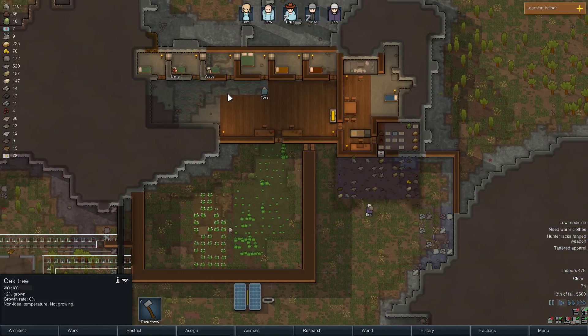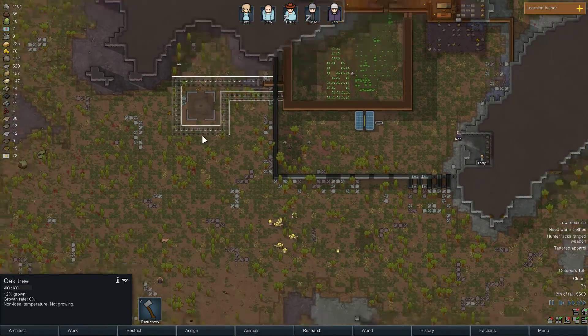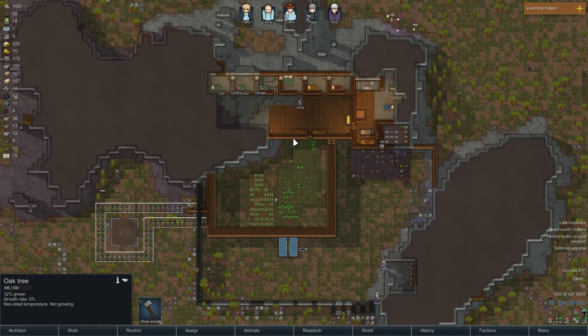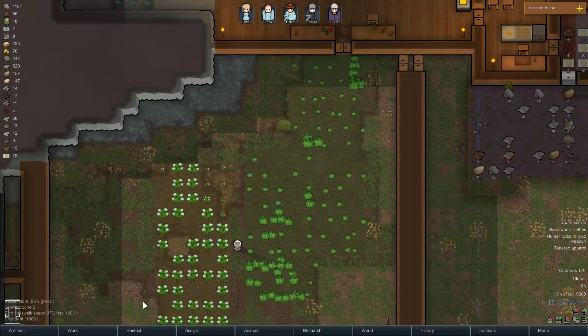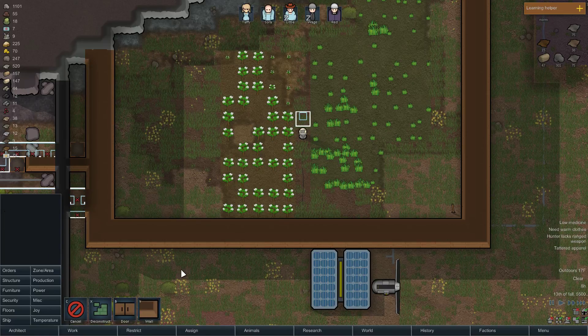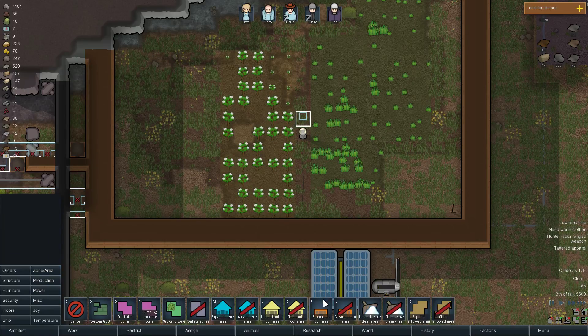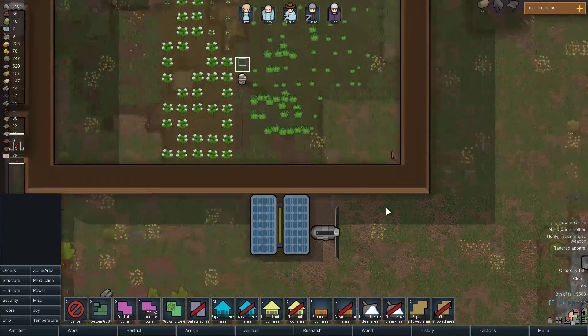We'll try it once little wakes up. Other than that, we're trying to get this built so that we have some solid power for the sun lamp. We want to have solid power for the sun lamp so we can also keep growing during the winter. I've already made that a no-roof zone — expand the build roof zone.